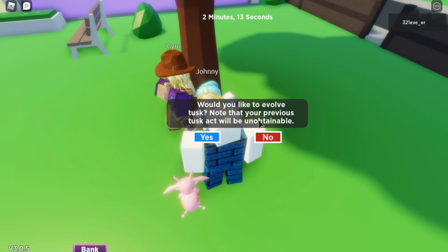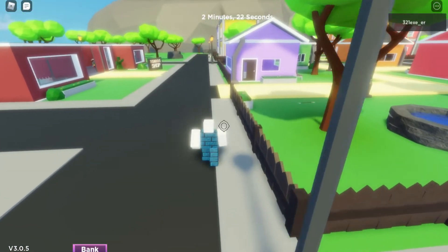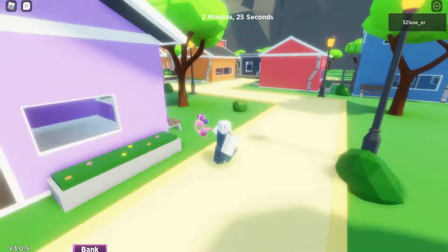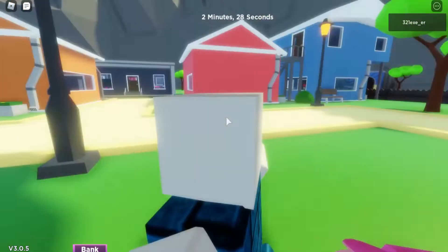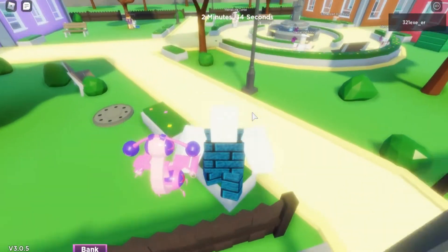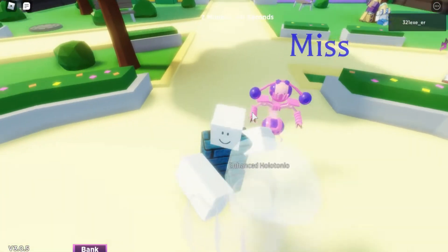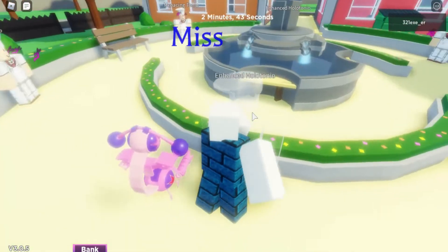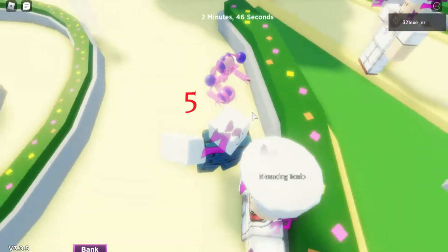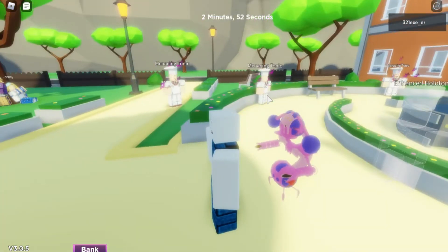He says: 'Would you like to evolve Tusk? Note that your previous Tusk Act will be unobtainable.' So it will be unobtainable and I click yes. The Tusk we have right now is this — we have just evolved our Tusk. All you need to do is find an enemy or maybe a friend to spawn kill or something. Note you can't get those damages by attacking NPCs — it won't work. It has to be a normal player who is playing the game. This is how you get Tusk Act 2.